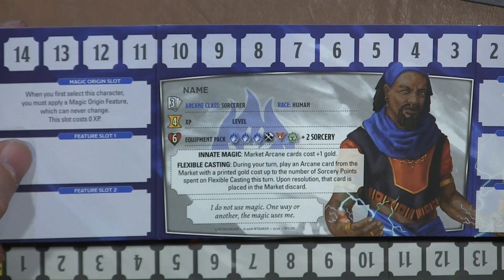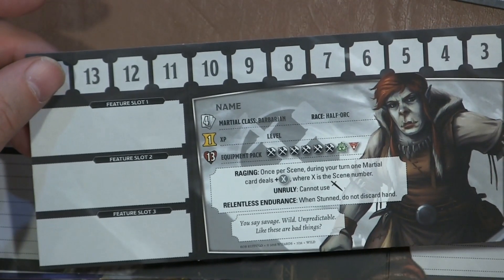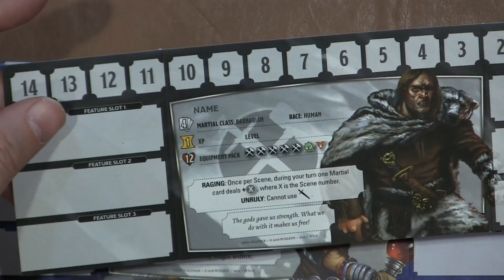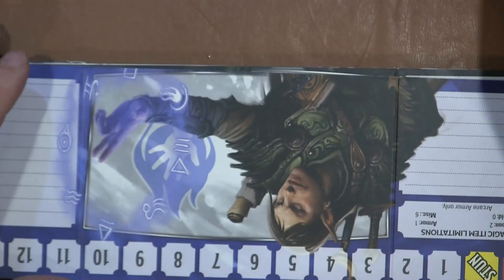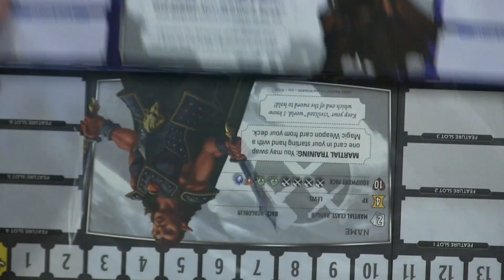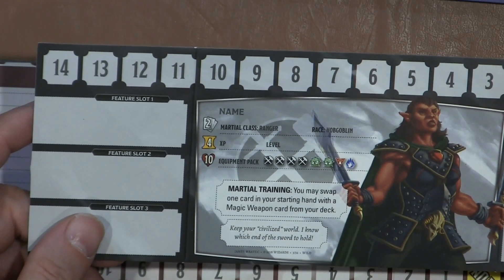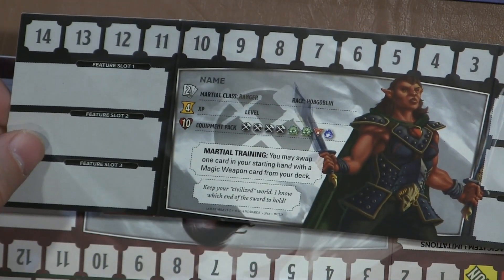We have a Human sorcerer — nothing super special. We have a Half-orc barbarian with Relentless Endurance and Raging. We have a male Human barbarian. We have a Human sorcerer. We have a Wood Elf wizard with Keen Senses. We have a Hobgoblin ranger with Martial Training — you may swap one card in your starting hand with a magic weapon card from your deck. Very cool.